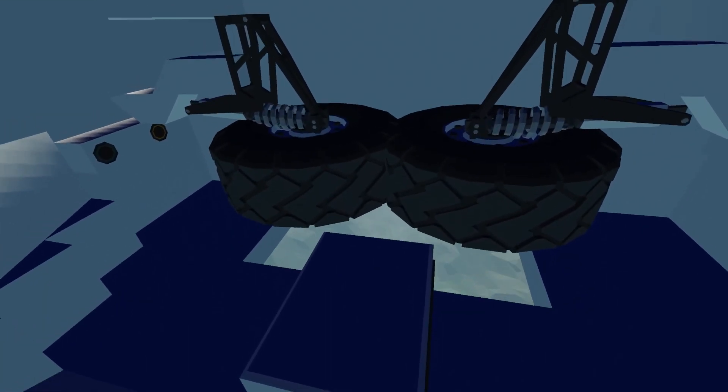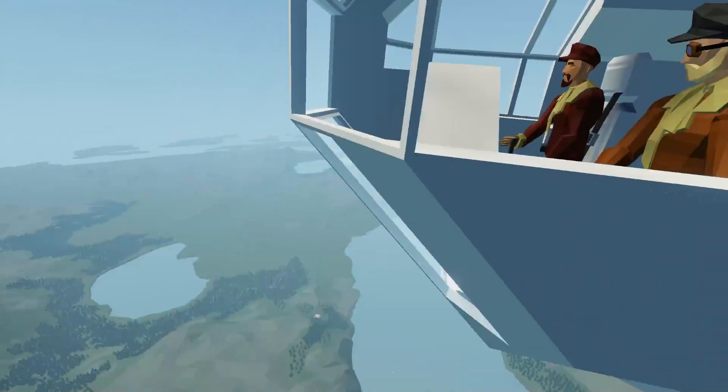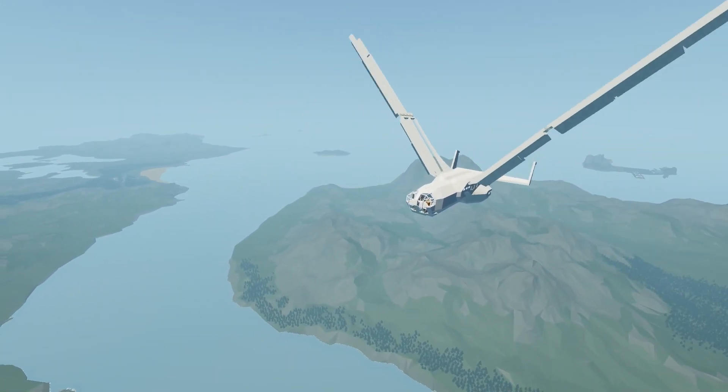I notice you have wheels in the back - is that to make the tail float better? The wheels are just landing gear. I thought you were doing the wheel hack. No cheating. If I was cheating, I wouldn't have bothered with this horrifying wing structure.